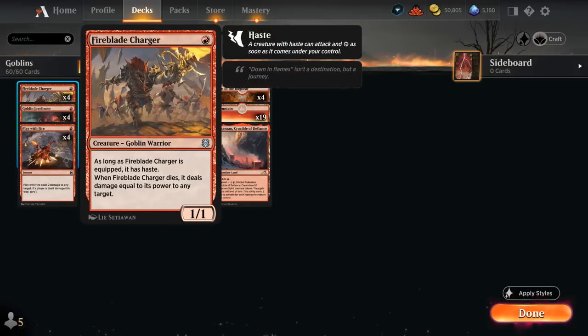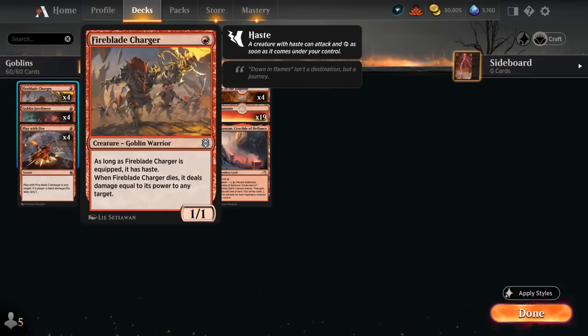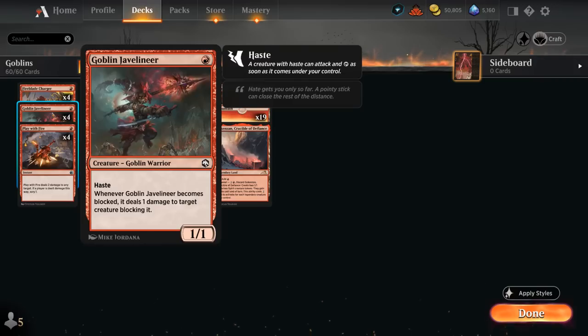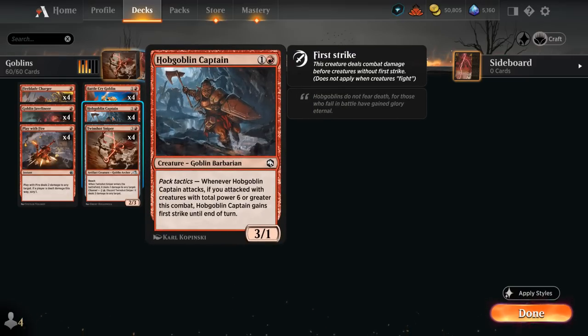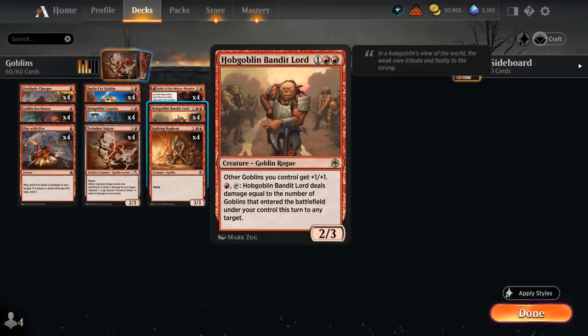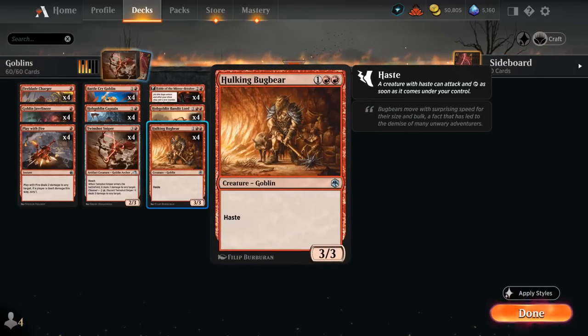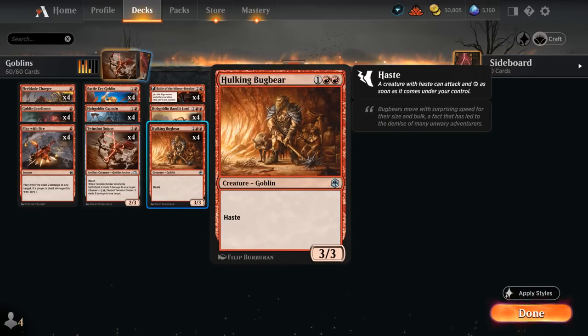We also need some 1-drops: the Fireblade Charger, a 1/1 that when it dies deals damage equal to its power to any target — greatly benefiting from pump effects like Battlecry Goblin and Bandit Lord. And Javelineer, a 1/1 with Haste that when it becomes blocked deals 1 damage to the creature blocking it. We have cheap burn spells with Play with Fire, Hobgoblin Captain — a 3/1 with Pack Tactics granting First Strike — plus the Hulking Bugbear, which comes down with Haste and enables Pack Tactics on turn 3.